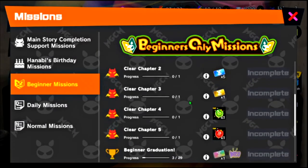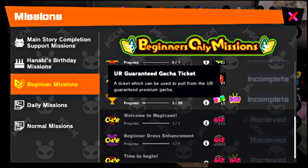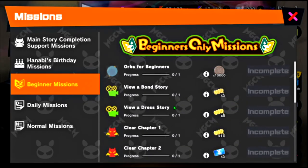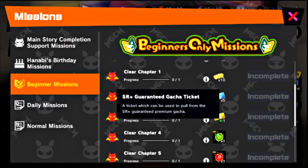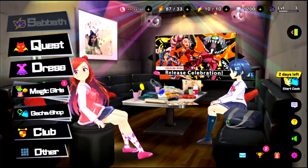These beginner missions right here are going to be the most important things. Oh, there's a guarantee of a UR if we finish everything else — that's actually pretty nice. So we gotta get through chapter five.